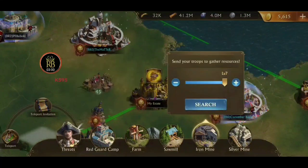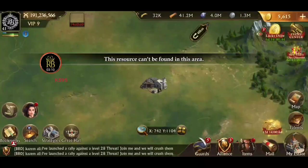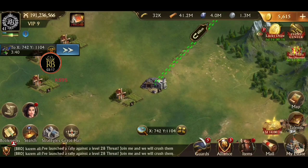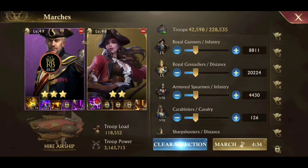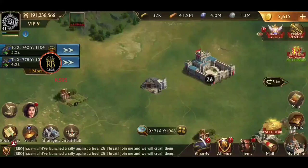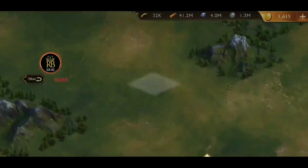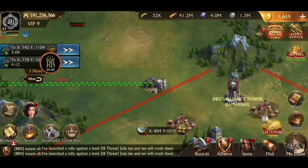Gathering resources is another way to collect holy water, and that's what this is all about — getting the most holy water as possible. Right now it's the Kingdom's Arms Race, and I've got a task about collecting iron, so we're just going to choose iron and send all of our marches out. We want to collect the most resources and holy water possible. Let's get all of these sent out. One more — yay! Okay, all the troops are away.